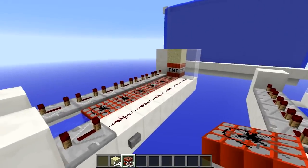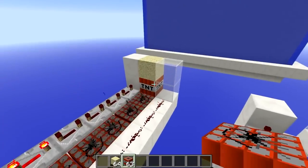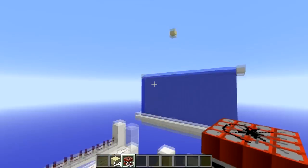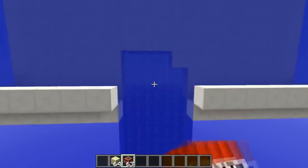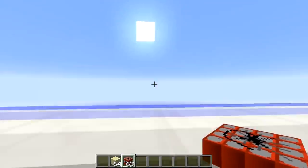Sometimes these things work, sometimes they don't. So if we press this button we can see that the sand will fall — and there we go, that's a good example. So we just blew a hole into a water wall. If that was a base, we could just walk in like this and there'd be like a bunch of chests full of god apples or something.